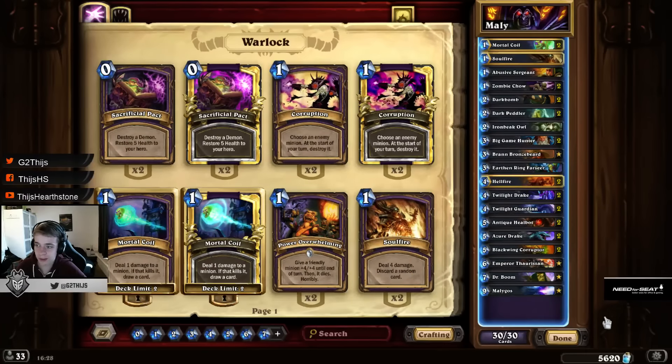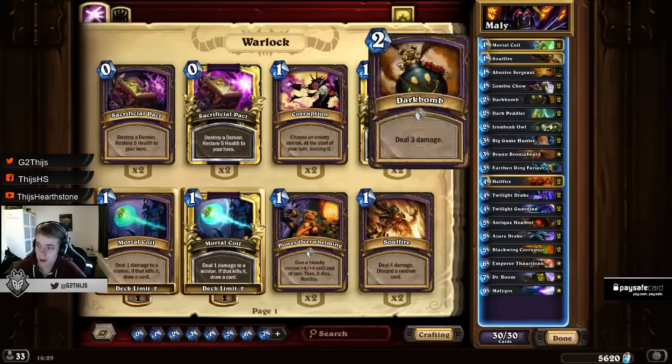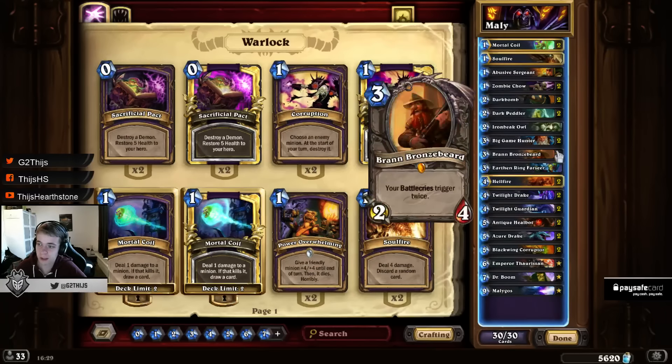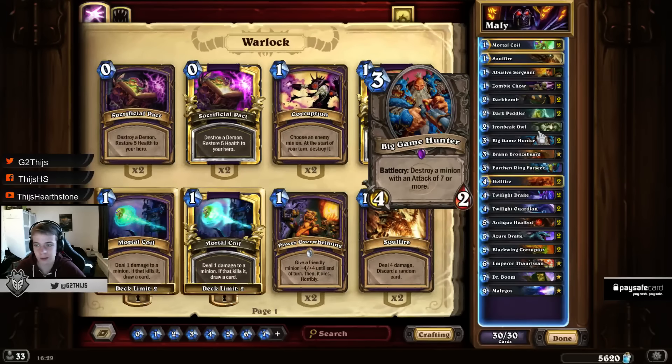One of the biggest things Malygos Warlock struggles with is dealing with big minions, which is why a lot of people like to play double BGH — and I'm a big fan of this. Also, together with Abusive Surgeon, you can sometimes buff a 5-attack creature and then just kill it off with BGH.